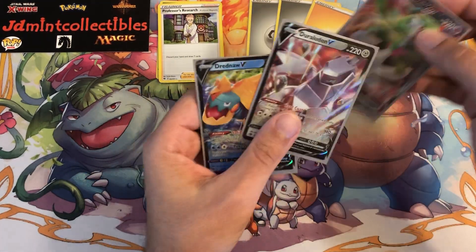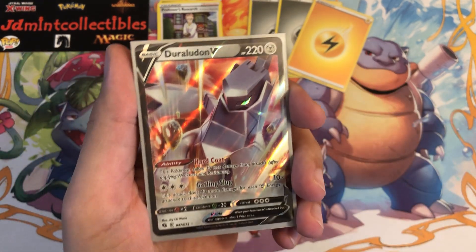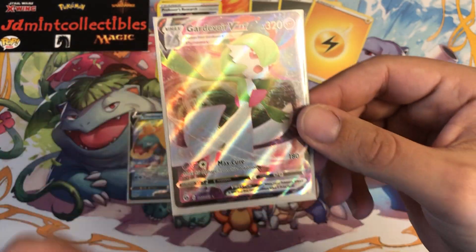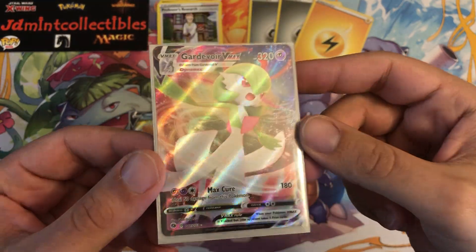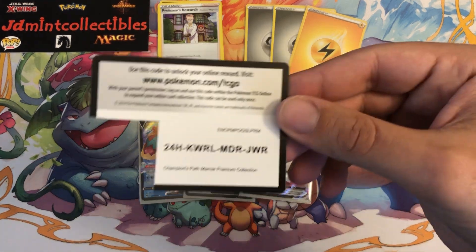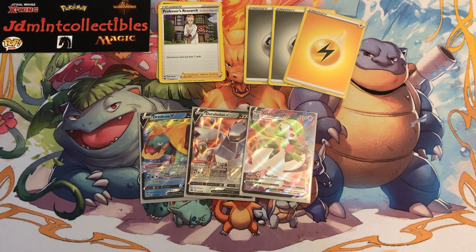The stars of the show: Dreadnaut V — absolutely amazing, can't wait to pull its rainbow rare form. Duraludon V — again absolutely amazing. And last but definitely not least, the absolutely beautiful Gardevoir VMAX — can't wait to see it in rainbow rare form, it's going to be sick. That's going to do it for today. Hopefully you guys enjoyed this opening — great way to end the week. If you haven't subscribed to the channel yet, hopefully this is the reason why.